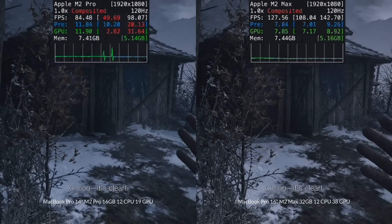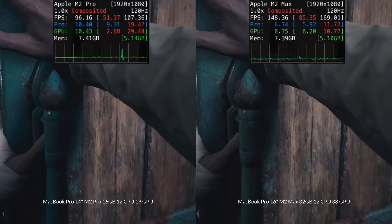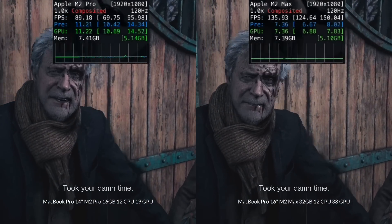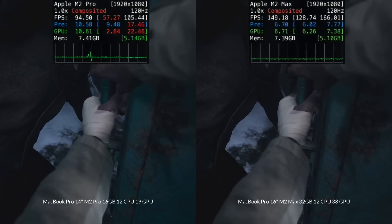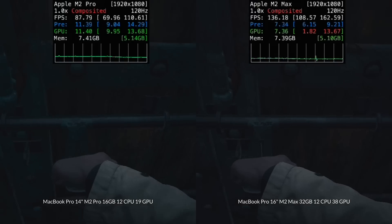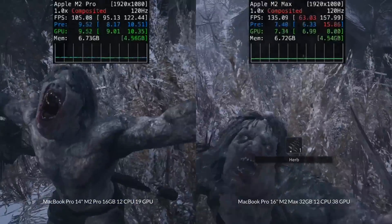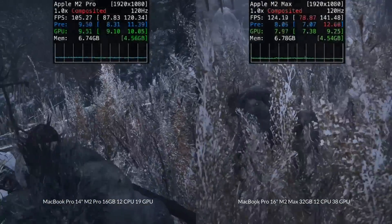In this game, I do recommend turning on Metal FX upscaling onto the quality preset — you get a pretty substantial frame rate boost at minimal loss in quality. The M2 Pro and M2 Max both run this game pretty beautifully. If you're really looking to take advantage of the 120Hz ProMotion display, then you're probably going to want to splash out for the M2 Max, which can hold up the frame rate even through tricky fight sequences with lots of enemies on screen at once.